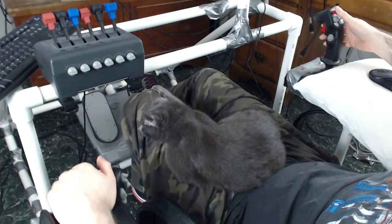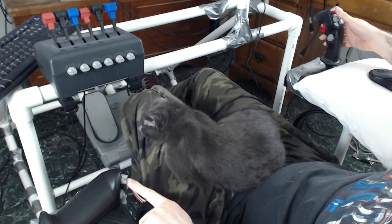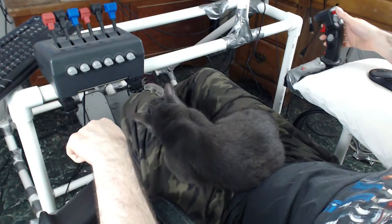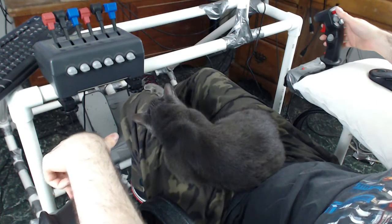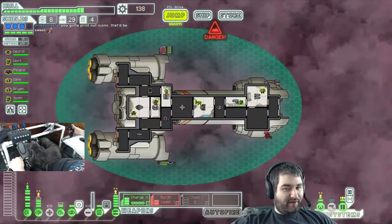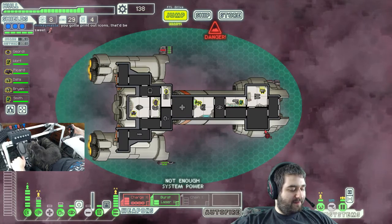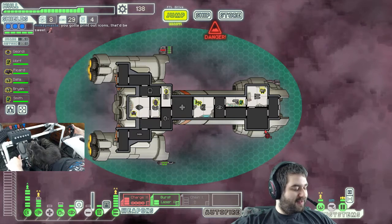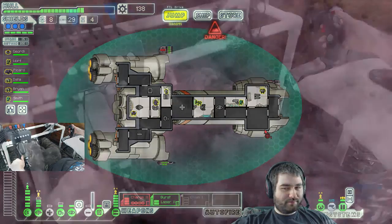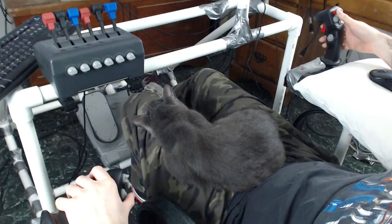Also on this thing there are like three d-pad type things right here, and there's also one on the front. There are three buttons on the front, and if I hit a fourth on the d-pad, the ones on the front control weapons. If I hold the pedal they switch to drone buttons — so it'd be like five, six, seven instead of one, two, three. And these two d-pad things, there are like eight of them total.